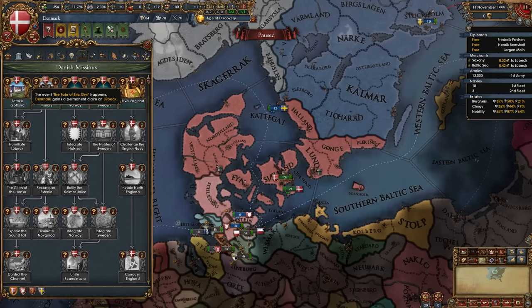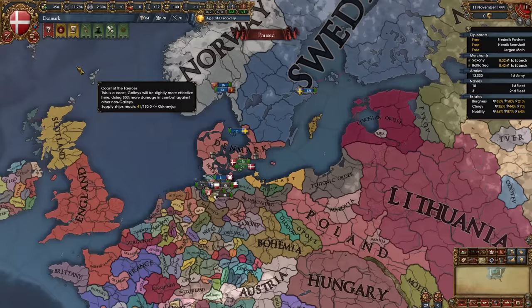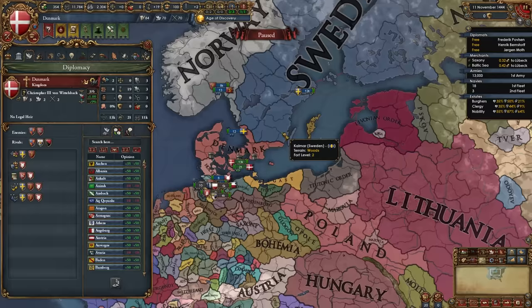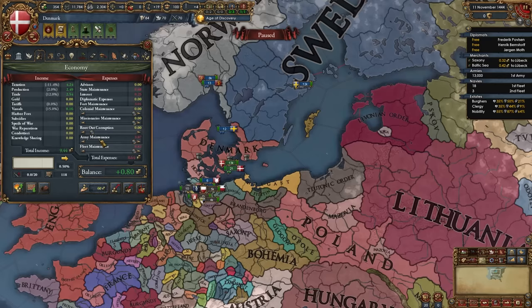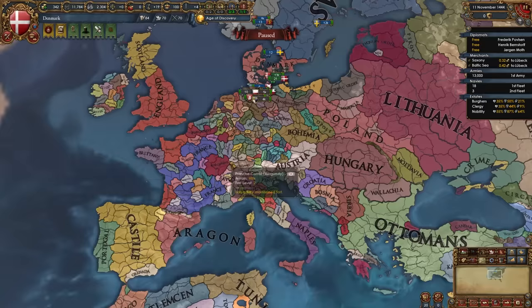Next, kick-start the mission sheet: we need to retake Gotland to get claims on other stuff, expand our military and navy for claims on Baltic nations, and rival and embargo England for ship bonuses. For rivals, I recommend England, Novgorod, and a third choice — I'm going with Lithuania. We're not making much money at the start, so hire just one advisor — ideally a diplo rep, or approved relations if you don't have one.